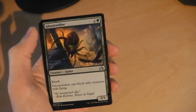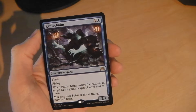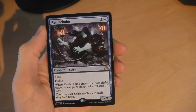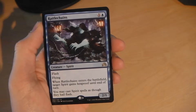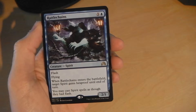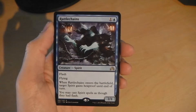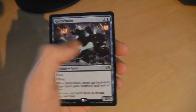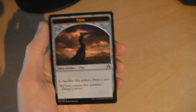Our rare is Rattlechains — one colorless, one island, 2/1 with flash and flying. When Rattlechains enters the battlefield, target spirit gains hexproof until end of turn. You may cast spirit spells as though they had flash. Very nice card if you are running a spirit deck, possibly white and blue — very cool card. And we have a clue token in this one.